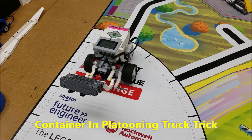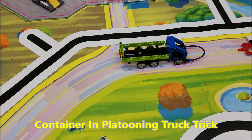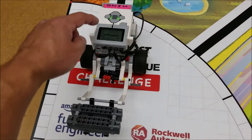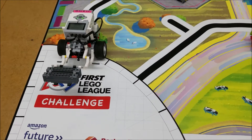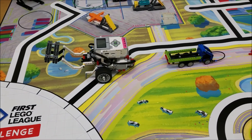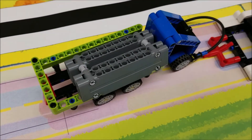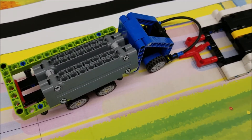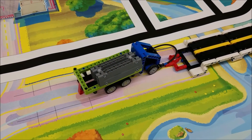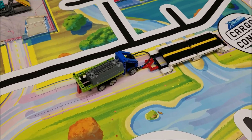Okay, here we go. Gray container into the platooning truck — trick shot. Look how close that came to getting latched on there. So there's 10 points right there and I was hoping to get it to latch on. Let's see that in slow motion.